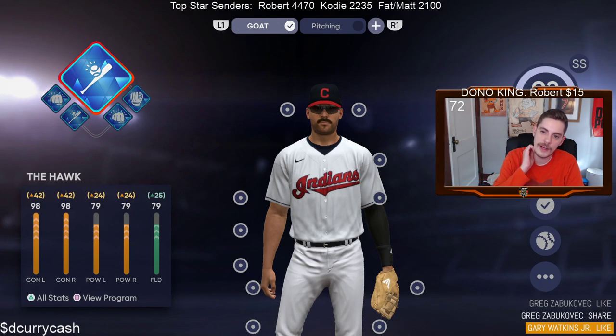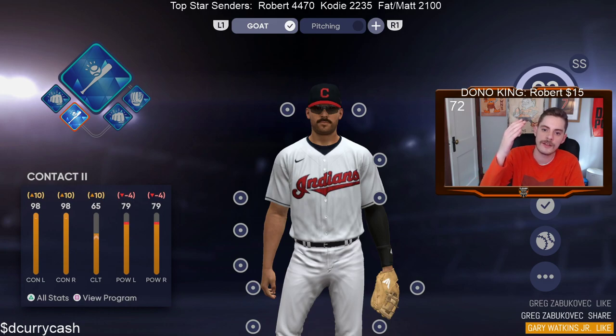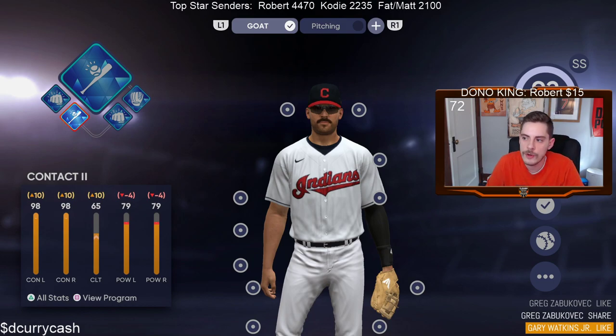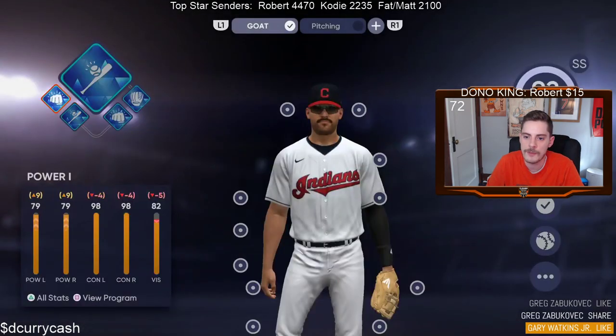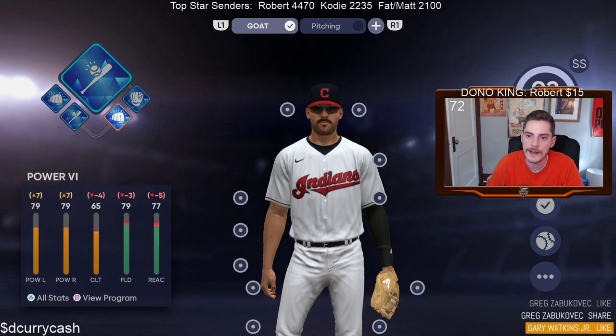Now these are what are considered your perks. You are going to earn these while earning progression toward your next colored archetype. When you're in bronze you're going to earn bronze perks, silver earns silver perks, obviously et cetera. What these do is they actually improve your player even more. You'll see here what we have: Power 1 Diamond, Contact 2 Diamond, Power 6 Diamond, and Fielding 6 Diamond. Essentially what these do is help with fielding, hitting power, and hitting contact. The Power 1 perk improves power on left and right side plus nine, but decreases contact by four and vision by five.